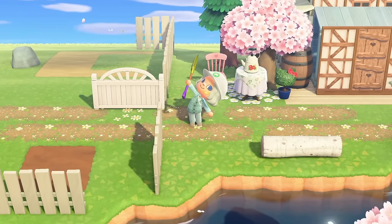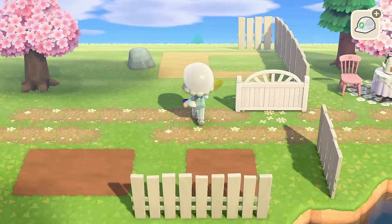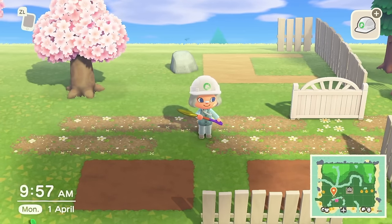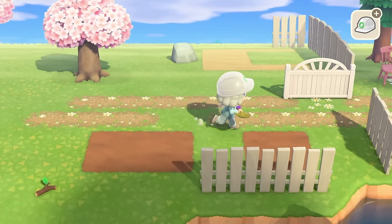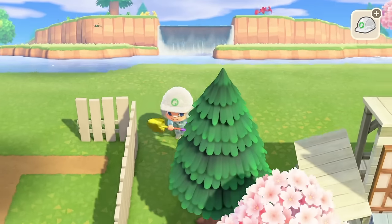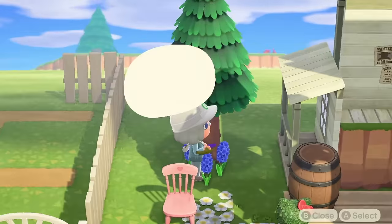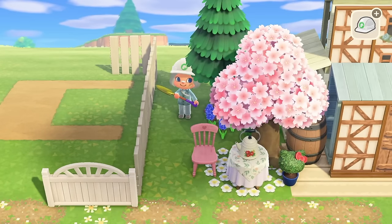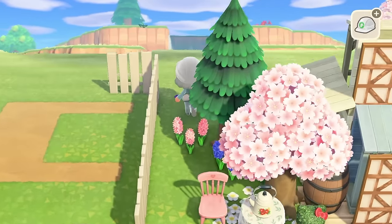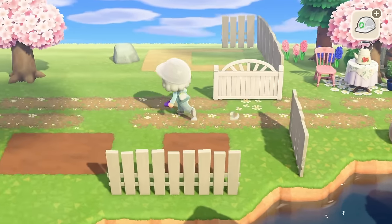I'm gonna go grab some bushes and flowers because I feel like we're at that point. Okay what I think I'm gonna do is put Pearl here but I don't have Pearl yet, so we need to scan in Pearl. For the meantime we're just going to have to put a random villager there. Let's do a little bit of decorating behind this bit though because I don't like how it's just bare. Oh we could stick a bush in here — I'm trying not to overly decorate areas just because I like the more natural feeling of things.